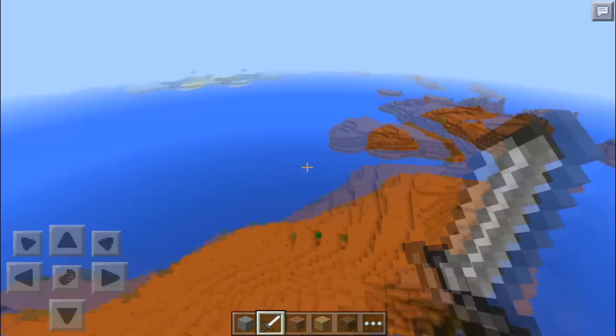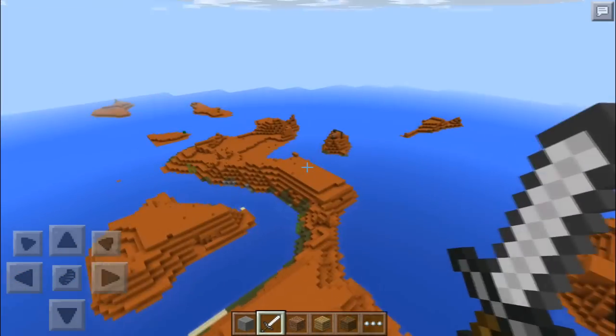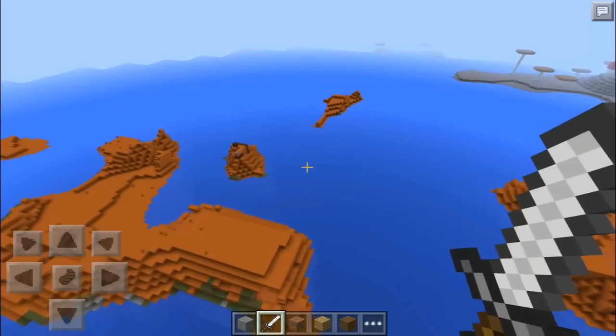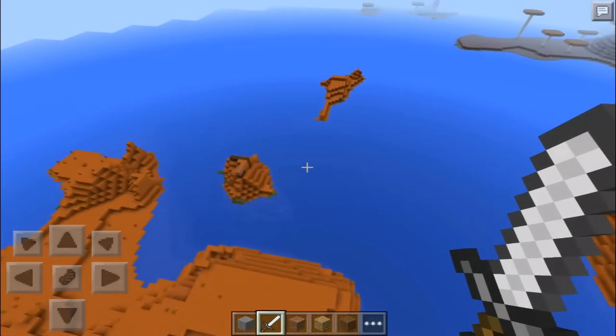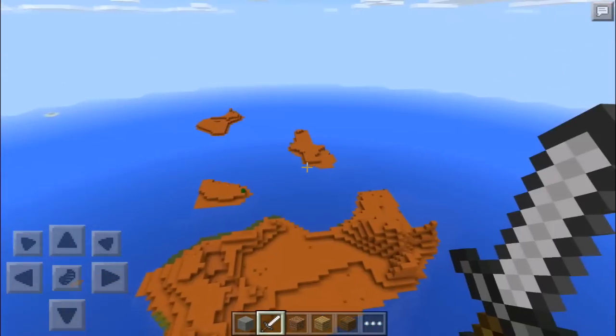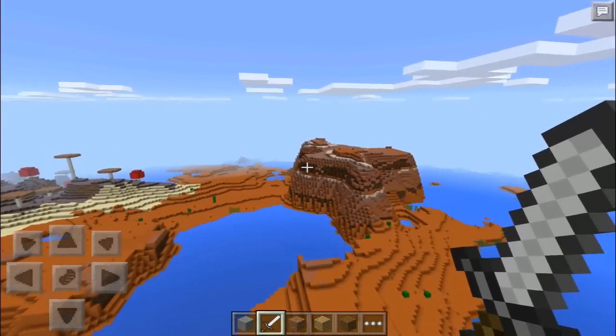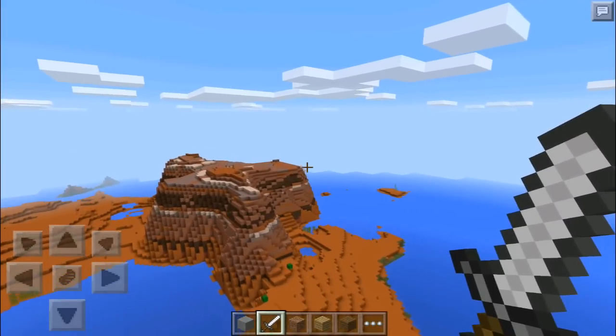You guys have to look for yourself if you want to find a gold mine. But as you can see, there's like a bunch of little tiny Mesa islands, and it's pretty cool. I think that Mesa and mushroom island theme goes well together. They stretch for a while — it's kind of like Hawaii. You've got like the main island, then there are a few more smaller ones.